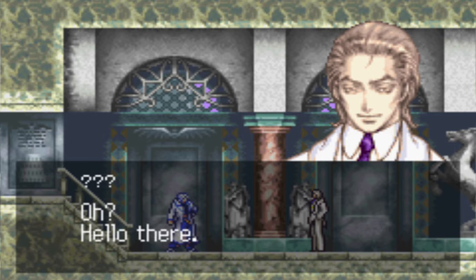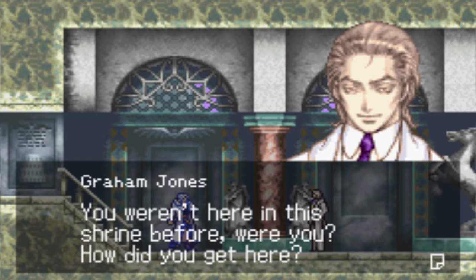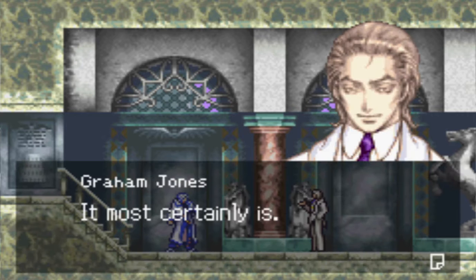What is this? Who are you? Hello there. You're human, aren't you? Relax. My name is Graham. Let's just say I'm a missionary. I'm Soma — Soma Cruz. You weren't here in the shrine before, were you? How did you get here? I'm not sure — I went through the shrine gate and boom, I was here. I see. Can I ask you a question? Go ahead. Is it true that this is Dracula's castle? It most certainly is.